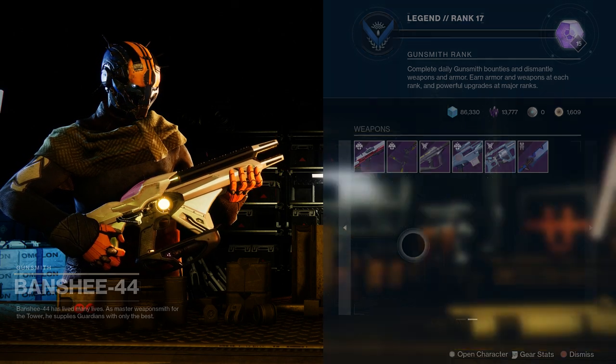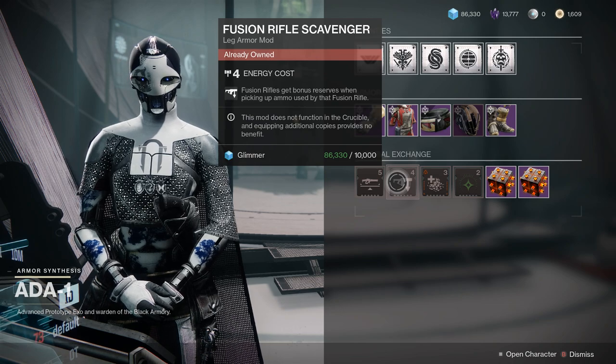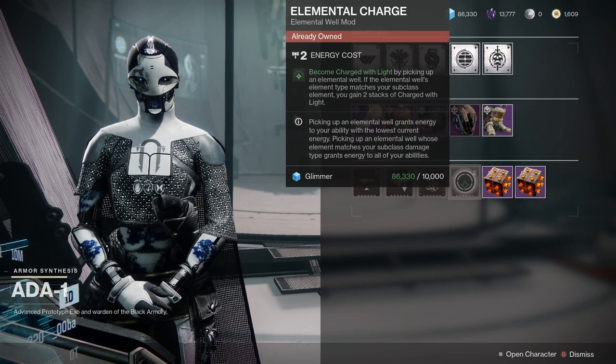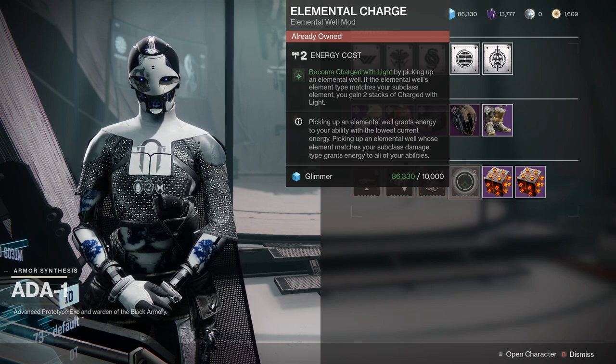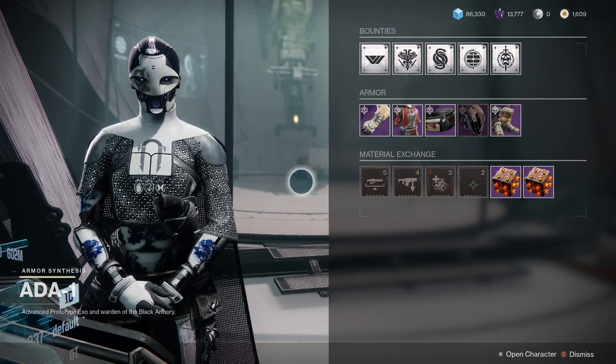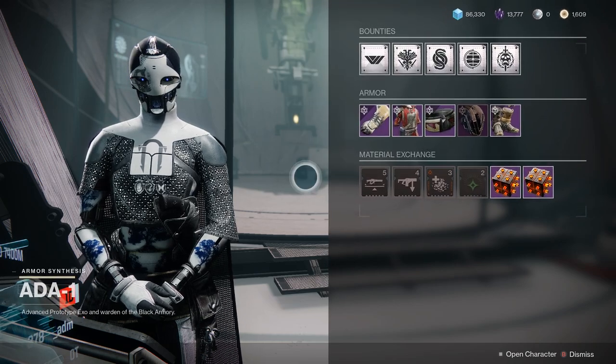Over at Ada-1, she's got some good stuff for sale: unflinching linear fusion, fusion rifle scavenger — both great perks — and then Fireteam Medic and Elemental Charge. Elemental Charge is a must-buy perk. If you can get nothing else from Ada, make sure you get Elemental Charge — it's one of the biggest parts of a lot of major builds incorporating stasis shards, elemental wells, and all kinds of things. Fireteam Medic was a super powerful perk back in the day as well. Make sure you come to Ada every day and pick up everything she's got.